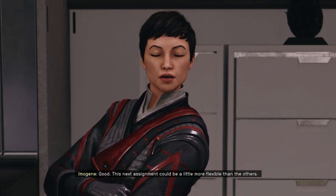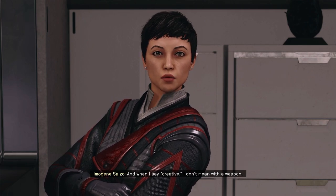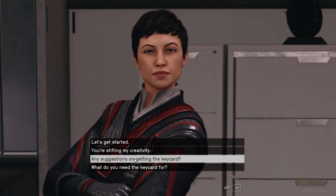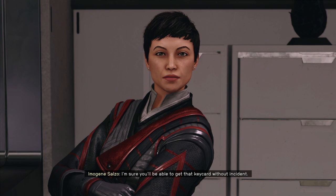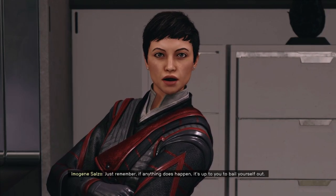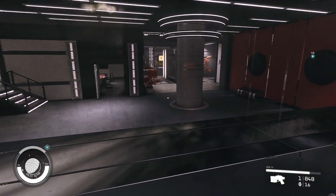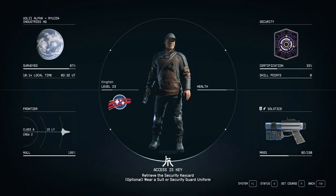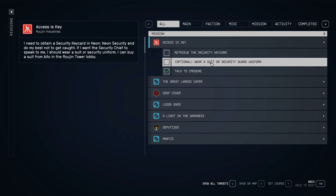There's 2500 credits added. I'm ready — I think I've more than proven myself by now. 'Good. This next assignment could be a little more flexible than the others. Your next assignment is to find a security chief and use some creative thinking to obtain their security keycard — and when I say creative I don't mean with a weapon either. Look the part and be persuasive, or be quick with your hands.' Optional: wear a suit or security guard uniform. Do I have any of those things?